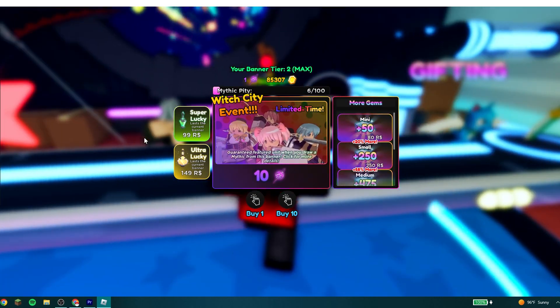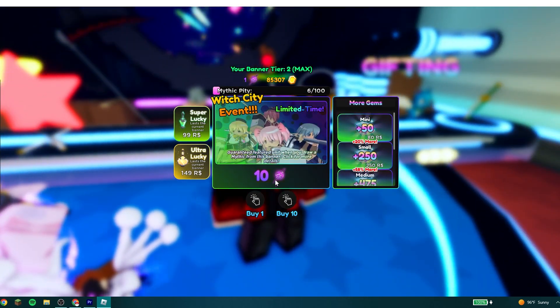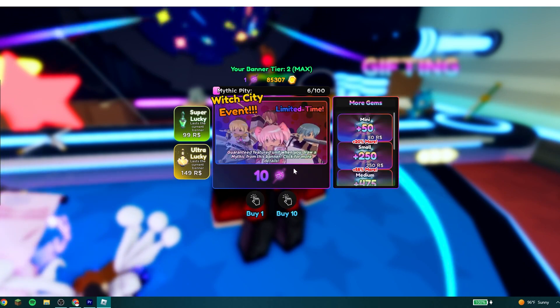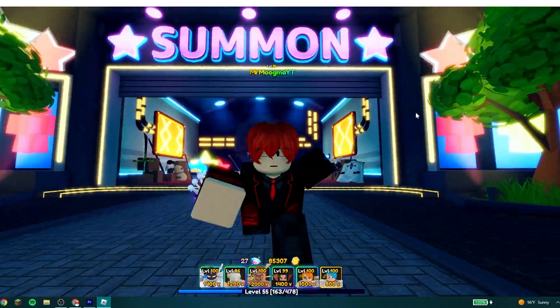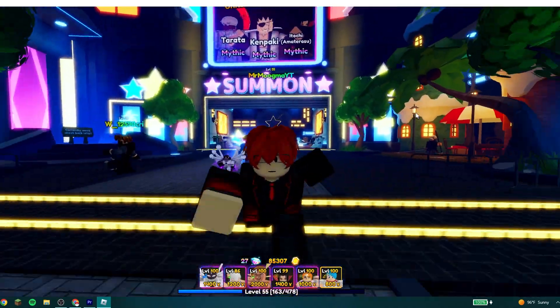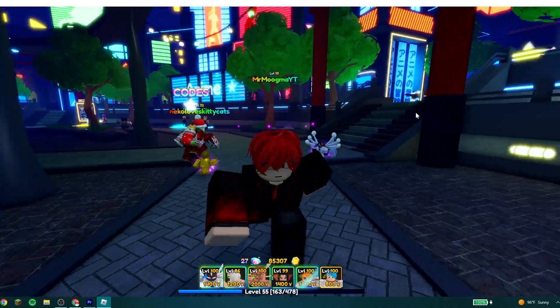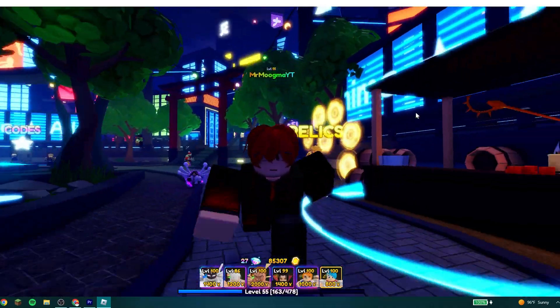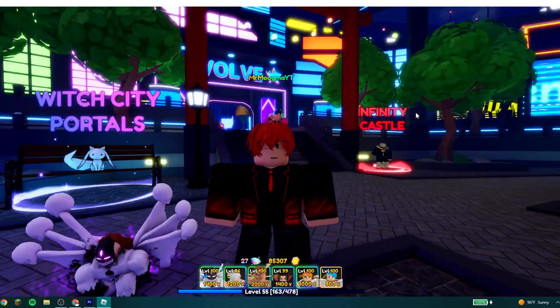These grief seeds are what you're going to want to buy, because if you go over to summon and click the event banner on the side, you can use 10 wish seeds or grief seeds for one summon. It's going to cost a lot of gems — I think that's like 150 per summon, which is kind of crazy. I would definitely be saving up your gems, but mythic rates are one in a hundred, which is really good, and there's mythic pity on that banner.